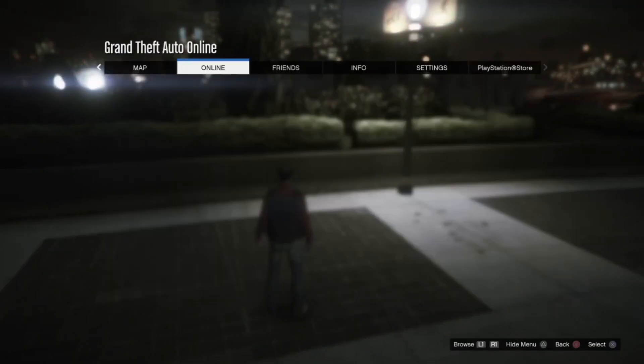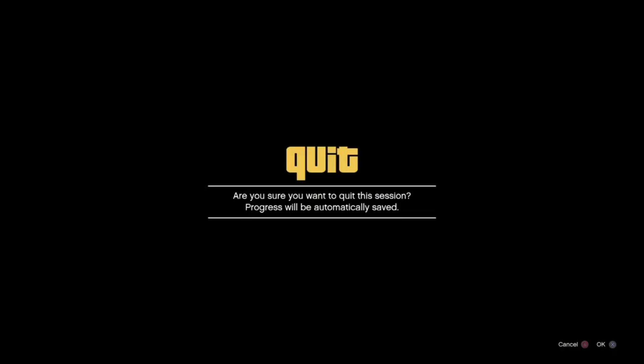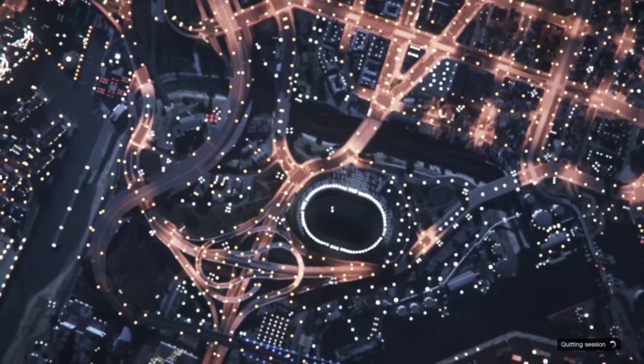To start this glitch, load into your main character, press pause, go to Online, and leave GTA Online. After you leave GTA Online, you're going to spawn as a story mode character — Michael, Franklin, or Trevor. It doesn't really matter who you spawn into.